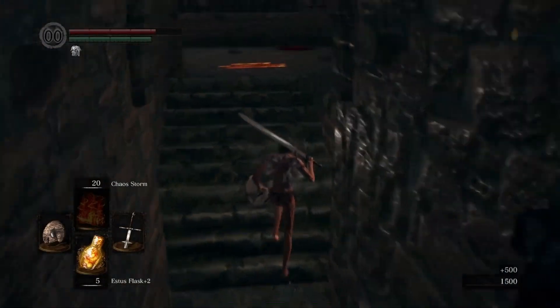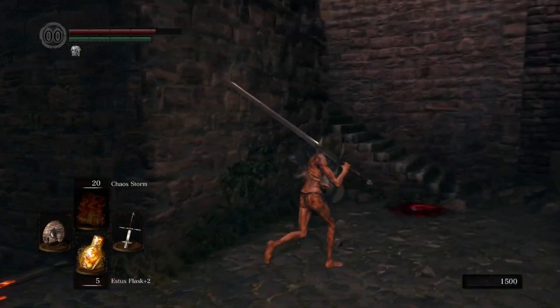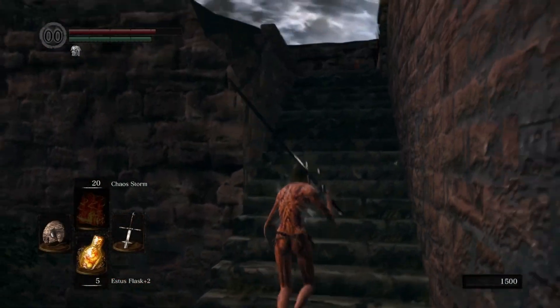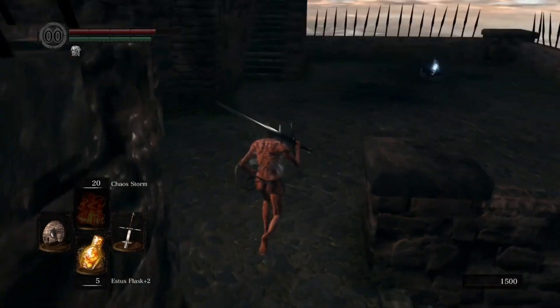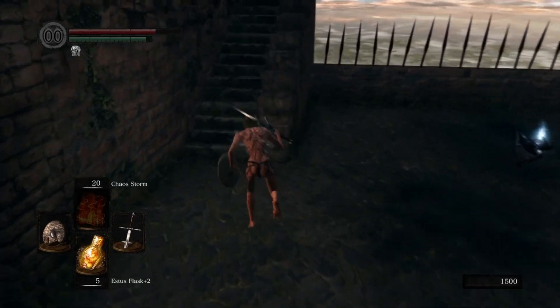Go the only way that you can — drop down and you'll come out in the exact same area that you just came from. Head up the stairs. Just be mindful that if you are stopping to pick up these items, there's a giant golem at the top throwing bombs at you, so time it in between the bombs.